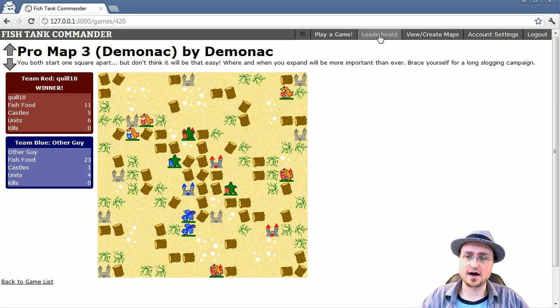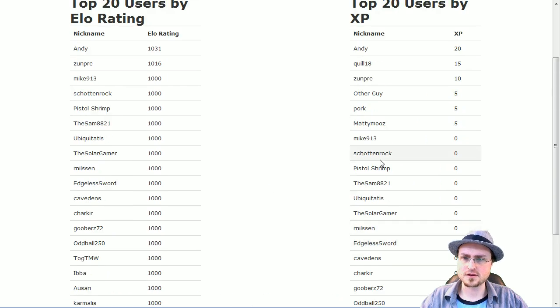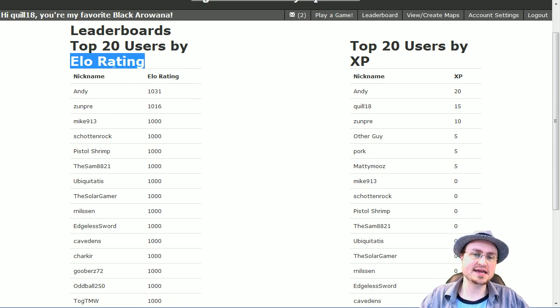Let's take a look at the leaderboards — Quill18 is on there. There are two leaderboards. Elo rating is the ranking system even used in chess to determine relative player skill, and it'll be used when we have proper matchmaking so you're paired against people of your skill level. You're always free to directly challenge someone on a different skill level. When we get actual matchmaking, it'll pair you with active players of your level and check when someone last logged in to make sure they're still playing.